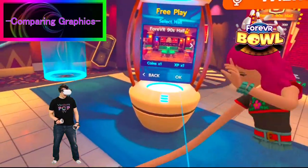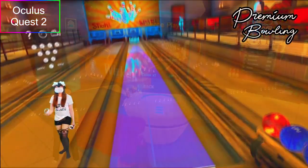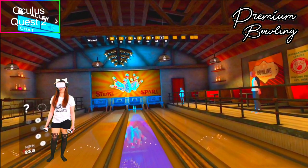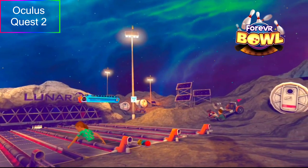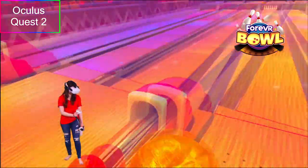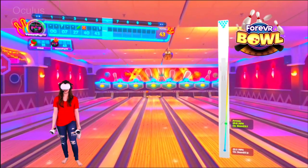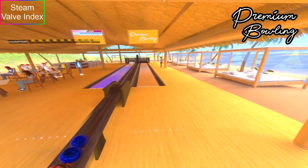First, let's talk about the overall appearances of these games. Both Premium Bowling and Forever Bowl have really great but pretty different graphics. Premium Bowling looks way more realistic. The Quest 2 can't compete graphics-wise with the Valve Index, but we'd say that they did a good job on both platforms. The Quest 2 has an overall lower resolution, but we had no issues enjoying the graphics when we played it. The Valve Index did a great job of adding an incredible amount of sharpness, but wasn't really necessary.